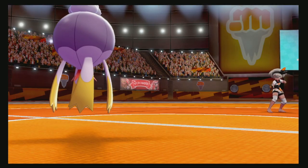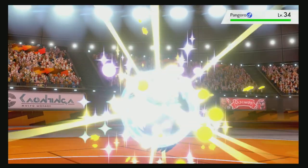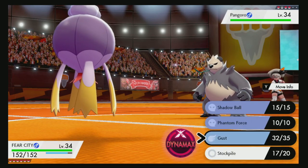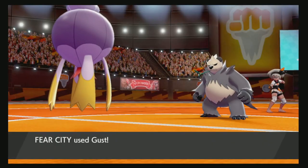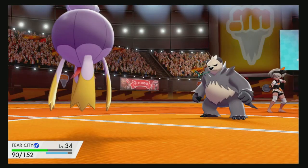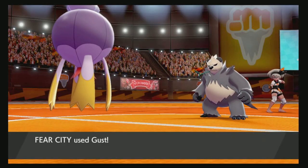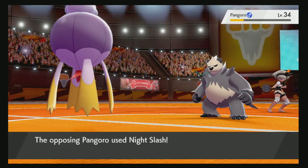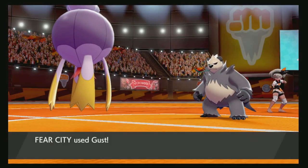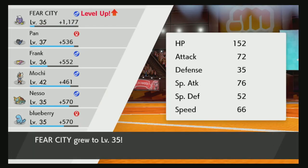Pangoro coming out — what the heck is that thing? I've seen this before — it's Pancham's evolved form, just a bigger panda bear. Obviously a fighting type. It might be part Dark, which means it's probably going to eat up these Ghost hits. Dark — Night Slash! I've got three Stockpiles though. That actually did a lot of damage to my surprise. I can eat up another Night Slash. No way that thing knows Sucker Punch. Yep — look at that. That thing was probably the one thing on her team that could have stopped me, and it's gone.